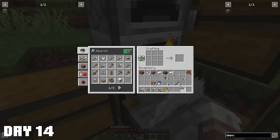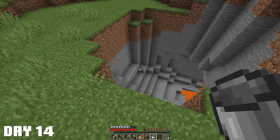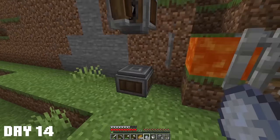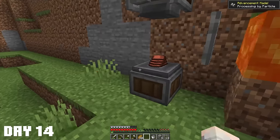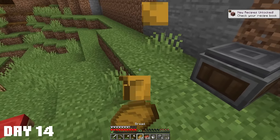With andesite alloy in the middle we get a propeller, and with andesite casing and the propeller we can make an encased fan. There's a bit of lava right there, so placing the lava in front of the fan and throwing the clay on the depot - yes! We have a stack of bricks. It tanked my hunger though.